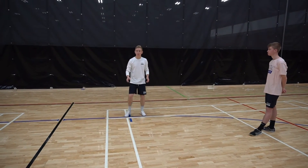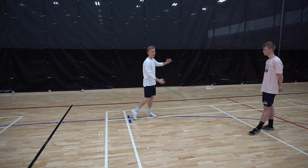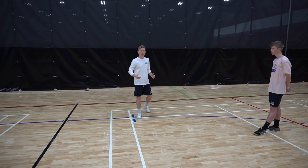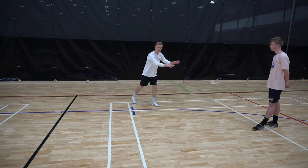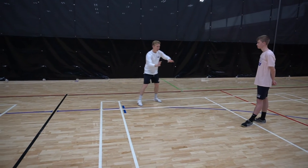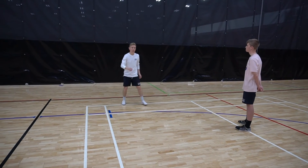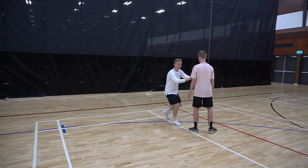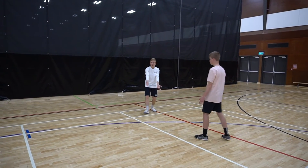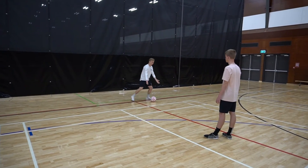The third way we can receive the ball from Tyler is an aggressive option to let us receive the ball further down the line. Instead of checking down the line, this time I want to check inside at my defender, push him inside, and open up a passing channel further down the line. The movement this time is you're going to pretend to move inside, check back, and there should be a nice passing channel here to receive and take the ball down the line.